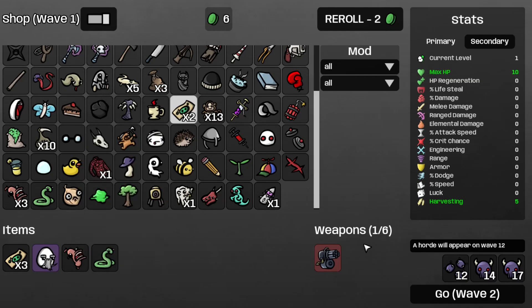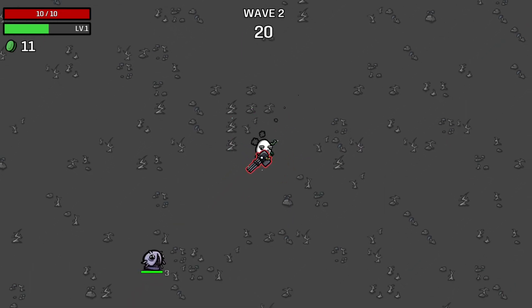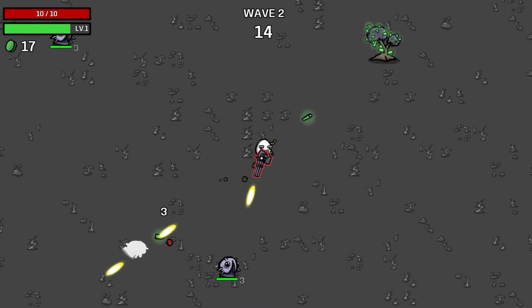That's all we can afford, so let's move on to wave two. There's a horde on wave 12, an elite on wave 14, and another elite on wave 17. That's going to be fun to deal with. I need some more snakes and some more scared sausages so I can set enemies on fire, just to help with crowd control in this game.